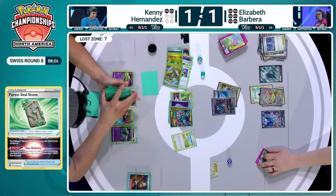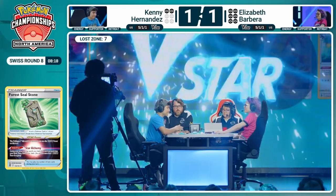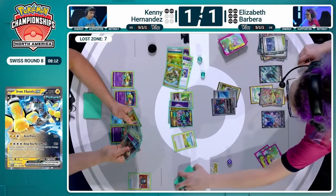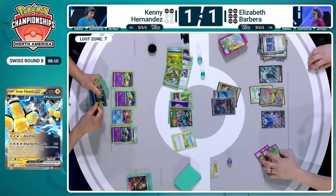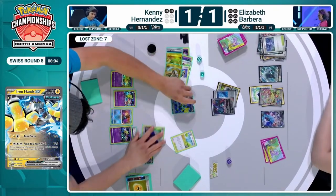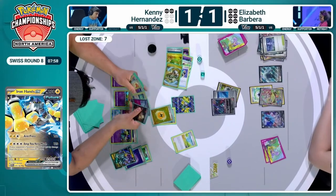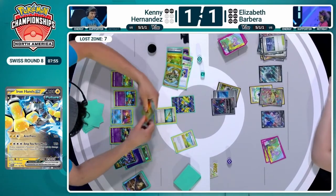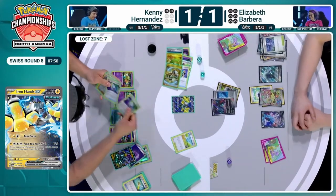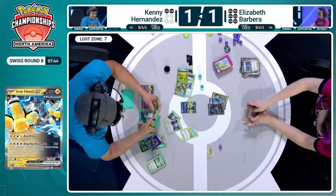If we can combine Iron Bundle with Iron Hands attacking, that could be an option. Elizabeth going through all the eventualities of what could possibly win the game this turn. Here comes the retreat into Iron Hands — you don't do this if you don't have enough energy. There's the rod — and we have double gate. Here comes the double Mirage Gate, and Elizabeth is thinking maybe he doesn't have enough energy — but there's the concession. Kenny wins two games to one. You can't win with Lugia if you don't have Lugia.